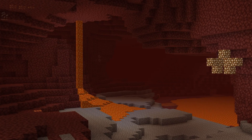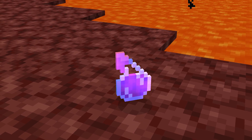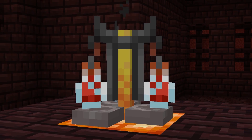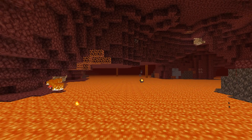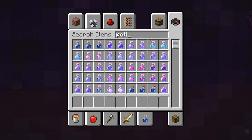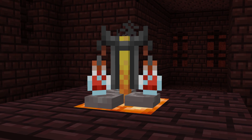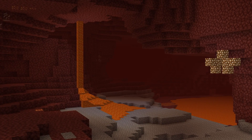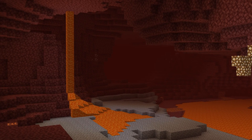Last but certainly not least, potentially one of the most overlooked features for the Minecraft 1.16 nether update — more potions. You would think that with the nether's focus on brewing, more potions would have been added. Perhaps a magma walker potion for walking on lava, or brewing crimson fungi into a potion that allows you to see in lava. There are countless potions that could be introduced, not to mention updates to brewing in general.